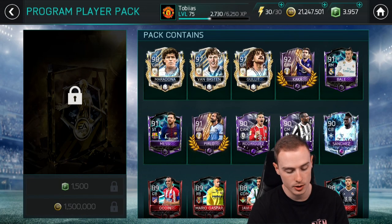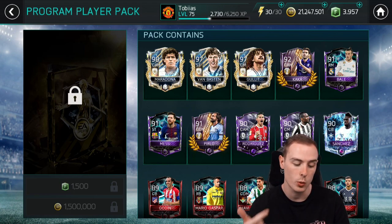There were around ten Masters available. We didn't hit Sanchez, Matuidi, Rodriguez, Pirlo, Messi, Bale, or Kaka. I actually did have all of those previously, but I've used a lot of them for ranking up players in my squad. Unless there's anything else in the store worth opening, I don't really want to open those.